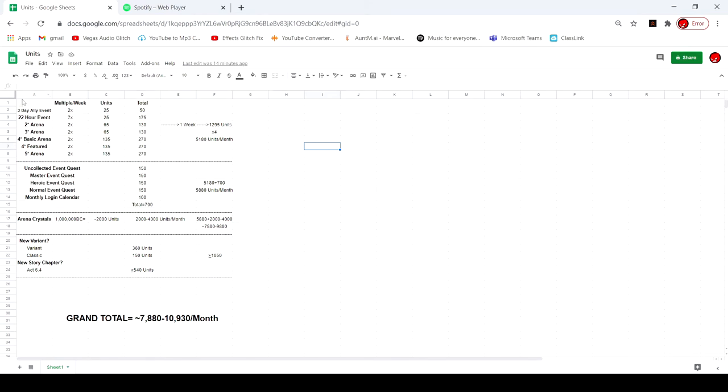Most of your units are going to come from the arena. You don't have to really do the 22-hour events — some of them happen naturally like hero use. The three-day alliance events, you just need to be in an alliance to pretty much get those guaranteed. For me, I only do the four-star basic, four-star featured, and five-star arena. I don't do the two and three-star, but if you want an extra 270 units a week you could. I also don't explore Heroic and Normal — I explore Uncollected and Master, and Cavalier doesn't have units anyway.